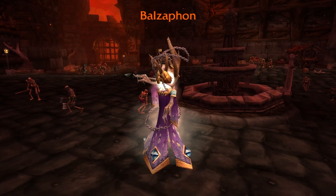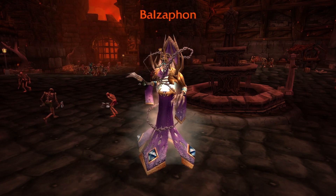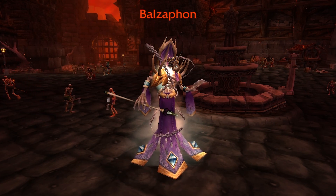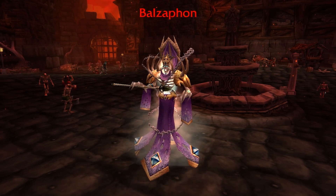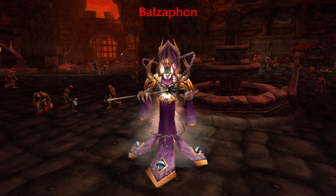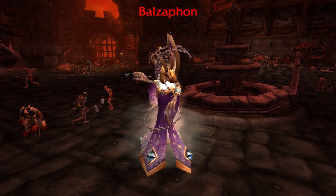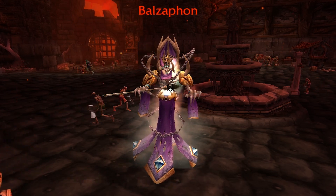The Scourge Invasion event instance bosses are also back, mostly providing decent spell power loot for leveling — useful if you're playing on a fresh server. For example, Balzathon from Stratholme drops a 22 spell power necklace, which is quite nice.